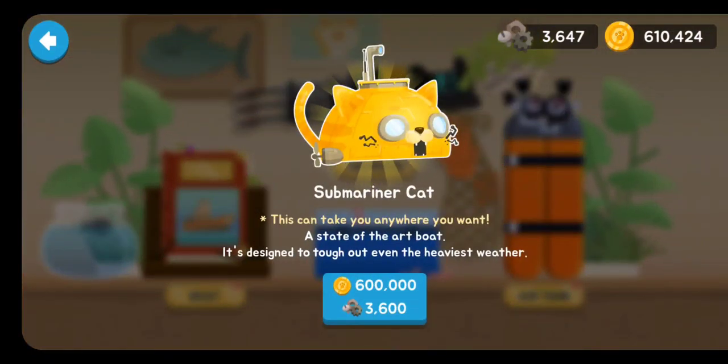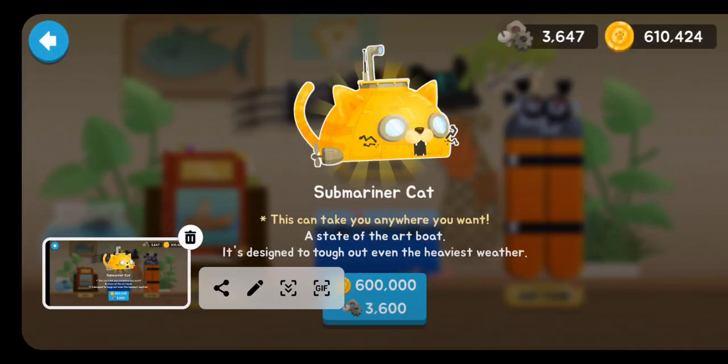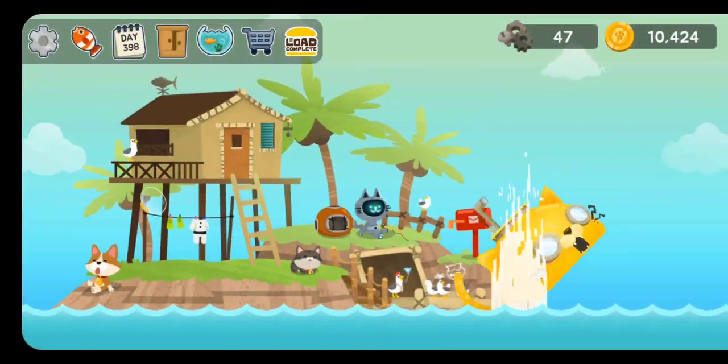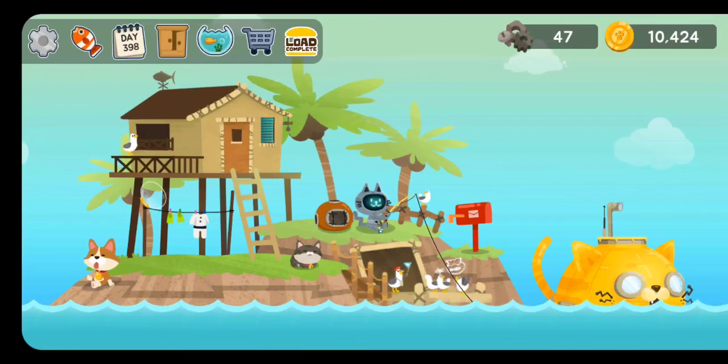But before it starts, check this out. With 3600 gears and 600,000 coins, we're getting the Submariner Cat. Try saying that one three times fast. Anyways, with this, we're getting to unlock every single area. Keep watching and you're gonna find out what the new area that we're about to unlock is.